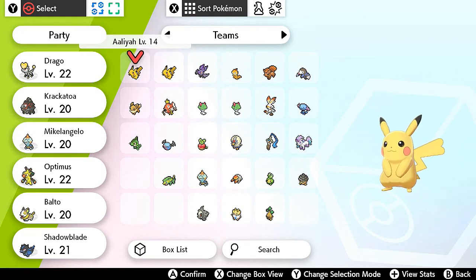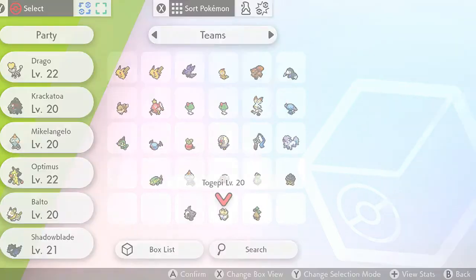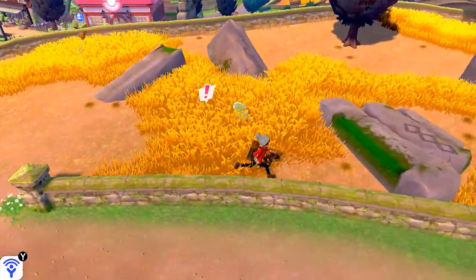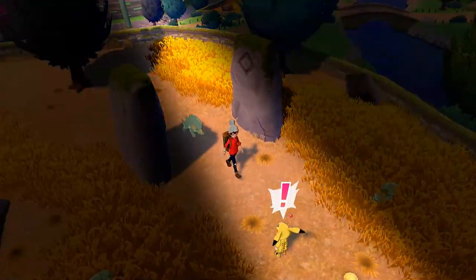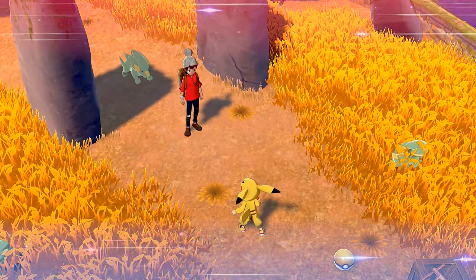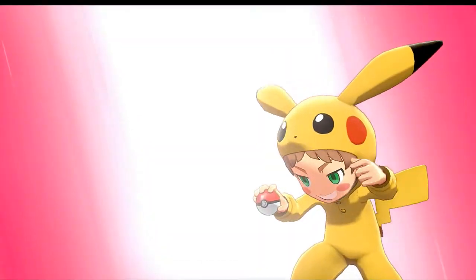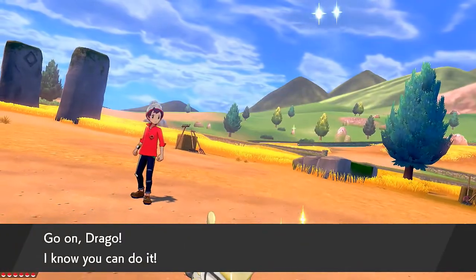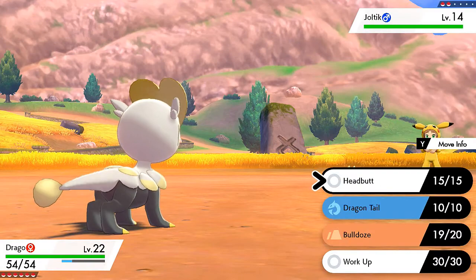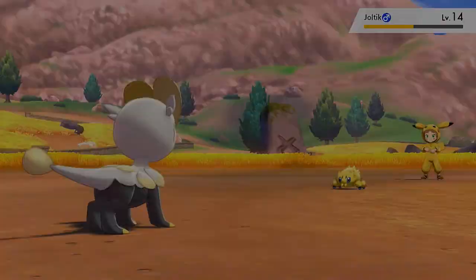We got ourselves two special Pokemon, and I even caught a Togepi — first time! Let's continue on our adventure. We don't want to get cornered by these Pokemon. Here we have a Pikachu battle — Poke Kid Reese wants to battle and sends out a Joltik. Drago starts off with Bulldoze — takes half its HP right there and lowers its speed.